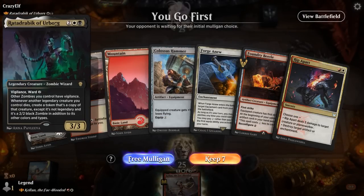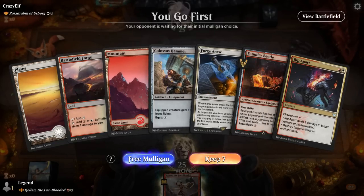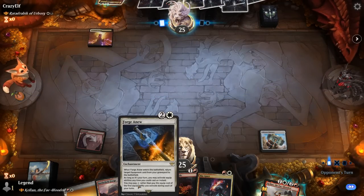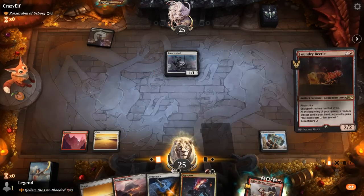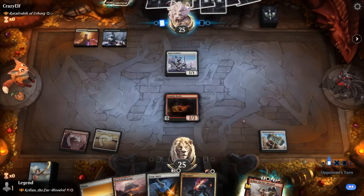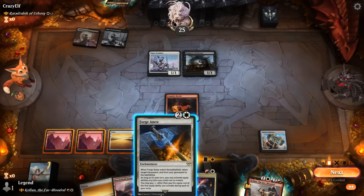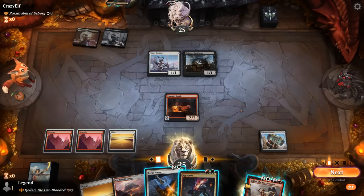Game three: we're on the play facing Ratadrabic, likely a combo deck. Our hand has Hammer and Forge Anew as a way to equip for free — this is pretty decent. Don't mind playing Hammer turn one, even though Beetle would likely discount it. Opponent has a turn-one Sentinel. Let's go with Beetle as opposed to adventuring here. Next turn we could Rip Apart the Sentinel if we'd like so we don't have to worry about paying the tax. If Forge Anew resolves, opponent gets to draw but I get to equip Hammer for free — pretty nice. I'll just start here and then Beetle can attack.